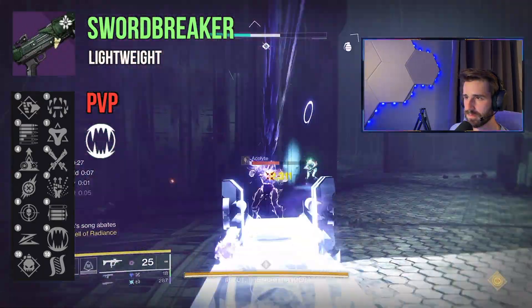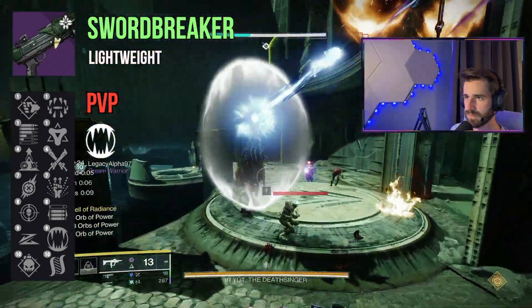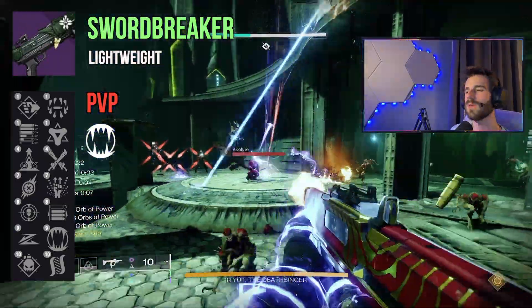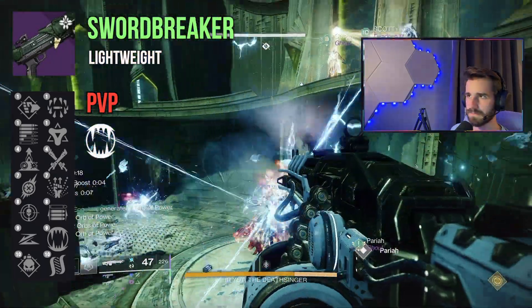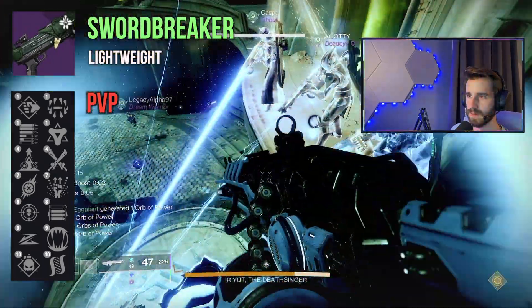Lightweight shotguns were basically the meta before Bungie gave each archetype their unique pellet spread, and the spread pattern change was really the only thing that did them in. So if Barrel Constrictor helps a lot, this shotgun should feel pretty good. Many of us still remember what Shot Package on Felwinter's Lie did to the meta in both D1 and D2. Barrel Constrictor probably won't be quite on that level, but lightweight shotguns are perfect for an aggressive playstyle, and Swordbreaker has some great traits just for that.